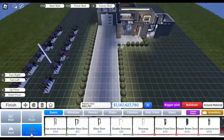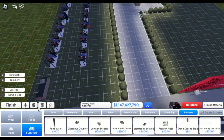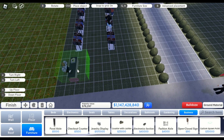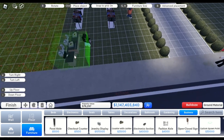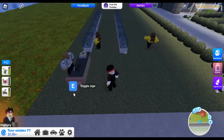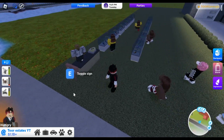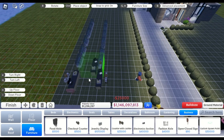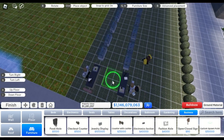After you earn 4k dollars, you can add clothing sections one by one by replacing the food aisles. You can also replace the counter with a counter with cashier, which will earn for you automatically. Do the same process — exchanging aisles one by one — until you reach jewelry. You can also add a customer spawner.